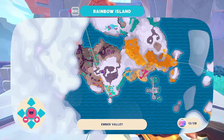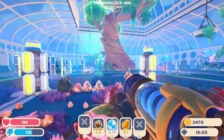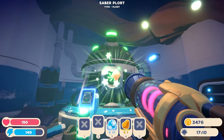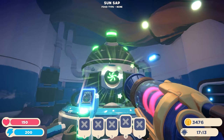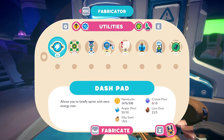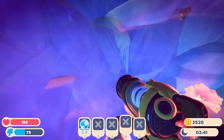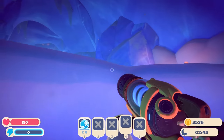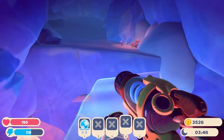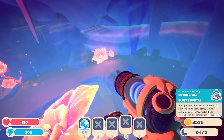I don't know where I am. Oh, it's the bottom side of the Ember Valley. You can go in there with the rest of these guys — I have no idea how these chaps are going to go, surrounded by all these OG hens. Saber plots, perfect snowflakes, and sun sap. To make ourselves a snowball machine, we need another 14 saber plots. Don't know what the sun sap is for though. I just noticed one of the invisible walkways up the top of this cave — I'm trying to get up there. Everyone loves a good rainbow road. We've got another pod — Powderfall Bluffs Portal. Finally found it!